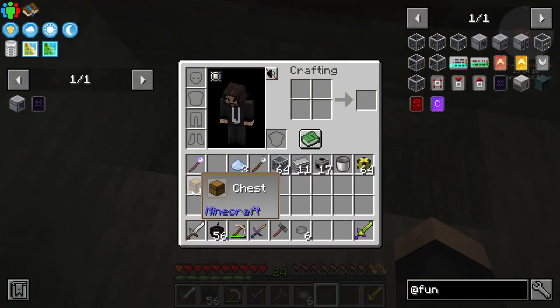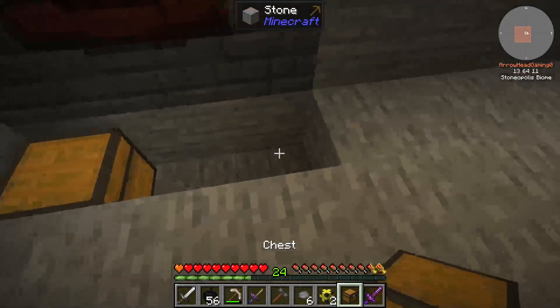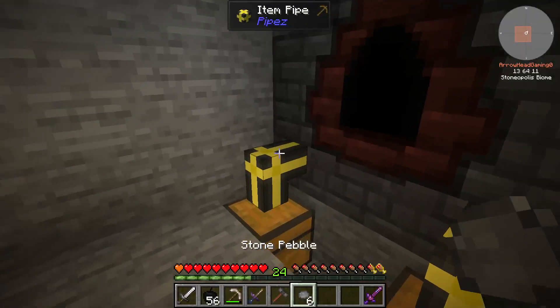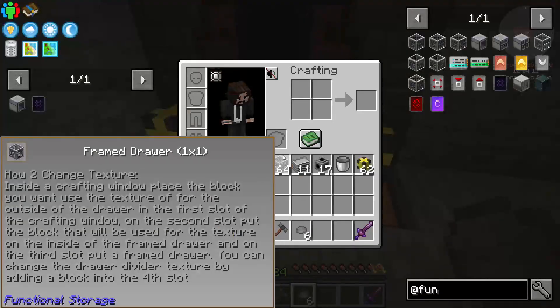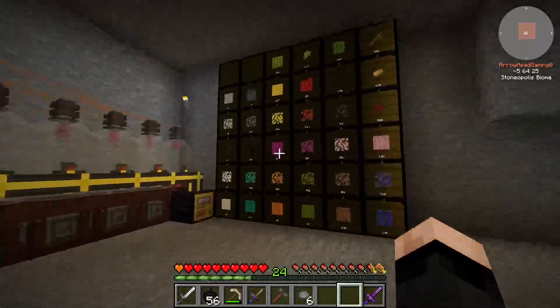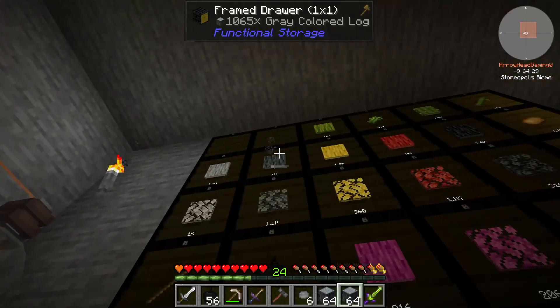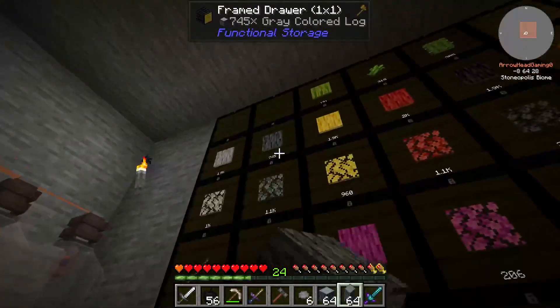So this one here is actually just going to be for one specific thing only. What we're going to do is we need two chests. The first one needs to come in here and then what we can do, we can actually start this by — I'm just choosing one of these. Put one in the back.